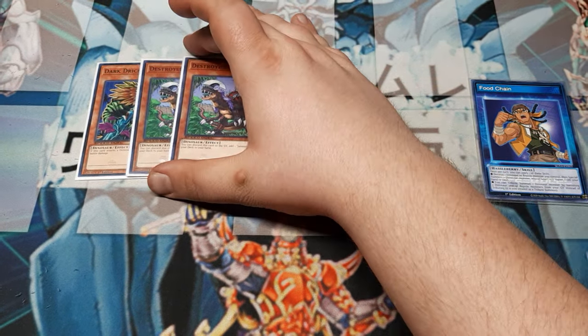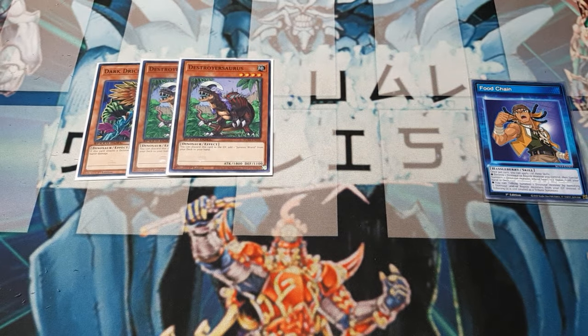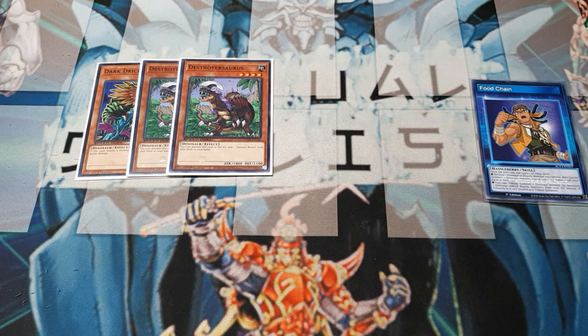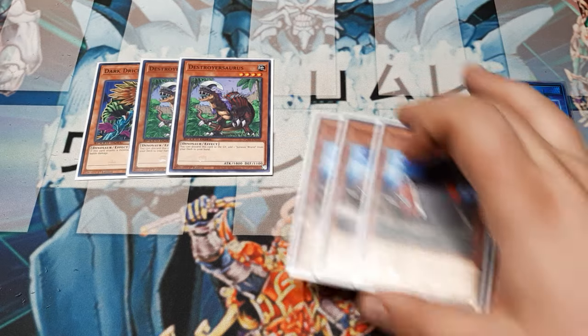Next up, two copies of Destroyer Soros. Much in line with every one of the field-spell-searching monster cards, you can discard this from the hand to add the named field spell from the deck to hand — this time, Jurassic World. The stats are kind of funny because they're always four-star, and when the field spell is up, their stats always equal 2100. Destroyer Soros starts at 1800 because Jurassic World gives it 300.